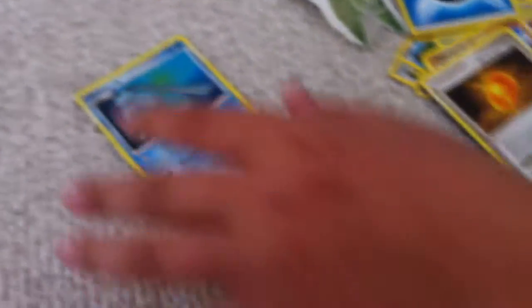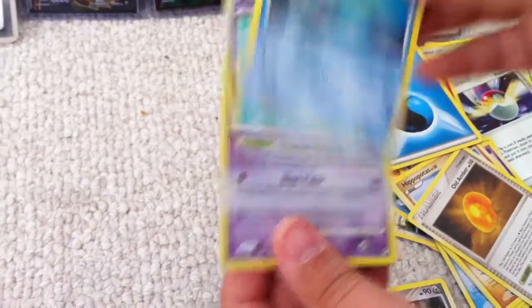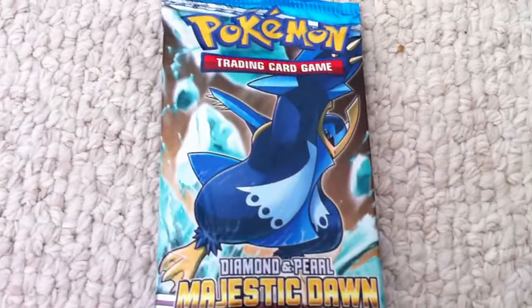So in this part we got some pretty cool stuff. We got a Scizor Rare, a Phione Rare, an Azelf Holo, and this really cool Gyarados Reverse Rare. Thanks for watching guys — just stay tuned for more awesome Pokemon videos, and I'll see you later.